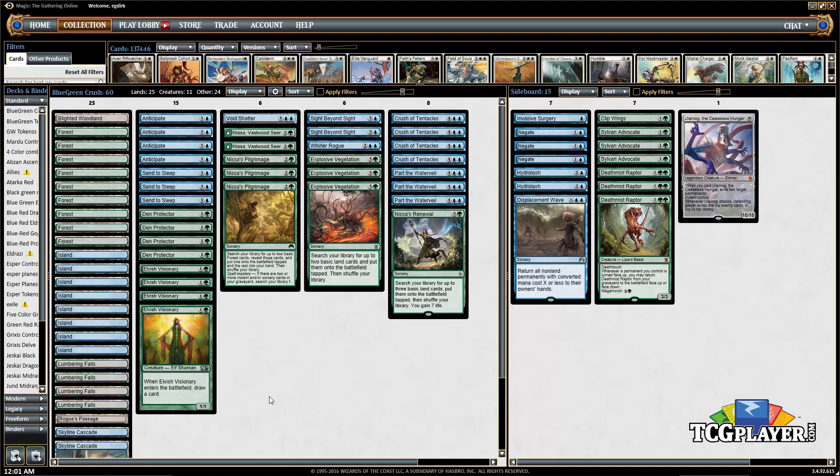Rogue's Passage helps us get in the last few points of damage. Blighted Woodland is basically another ramp card. Two copies of Skyline Cascade help lock our opponents' creatures down — it stops one creature from attacking and helps us prolong the game. Sent to Sleep is similar to Skyline Cascade, except it actually taps the creature, and can tap two creatures once we have spell mastery, preventing them from untapping during the next untap step.